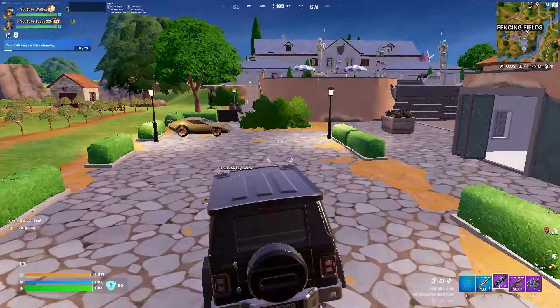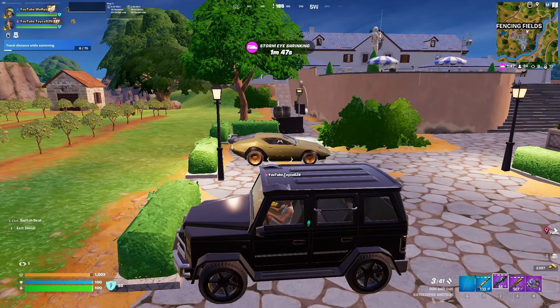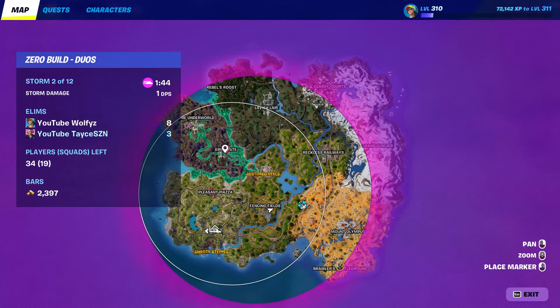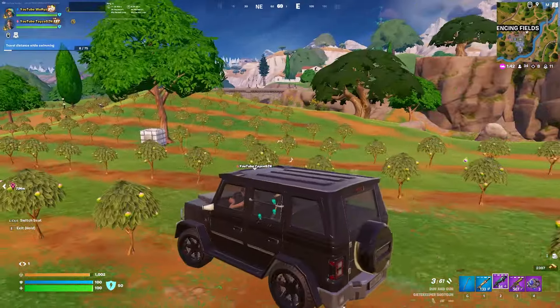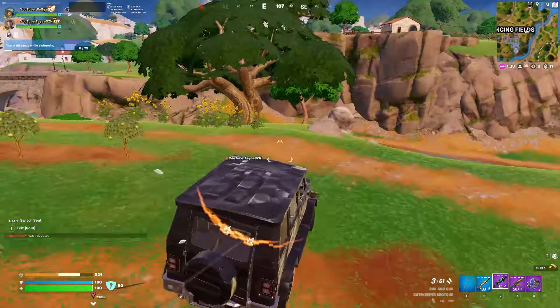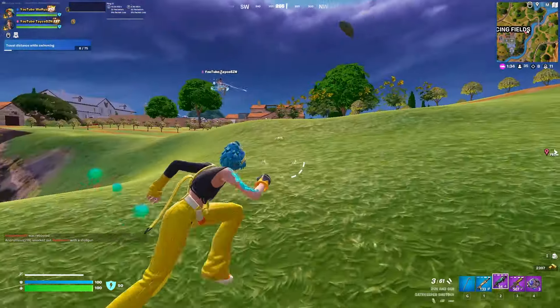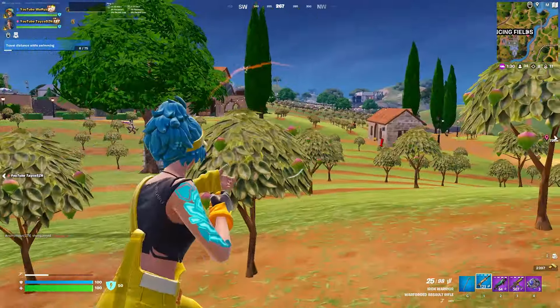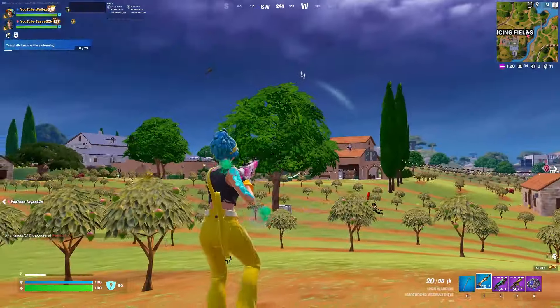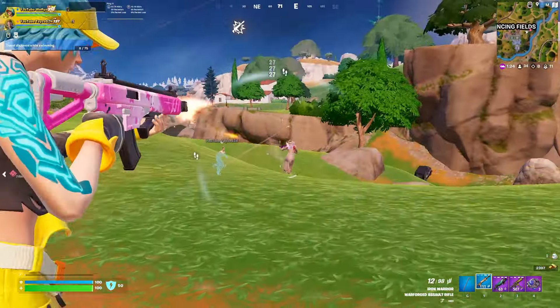This next part is exactly why you want to be cautious the entire time. As soon as we finished fighting those AIs, we jumped back into a car, and as we were rotating, another team started shooting at us. A very smart play was to rotate a little bit further behind a nearby hill to get more high ground on the players. As we started shooting at them, one of their teammates shockwaved away, leaving his duo in the open right for us, and we were easily able to pick him up.